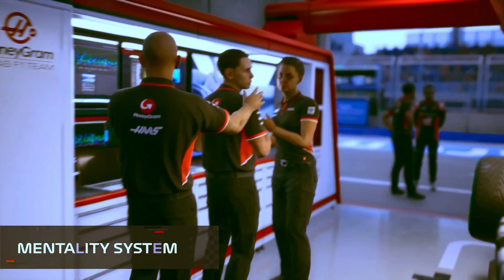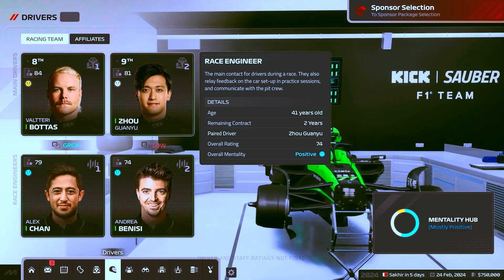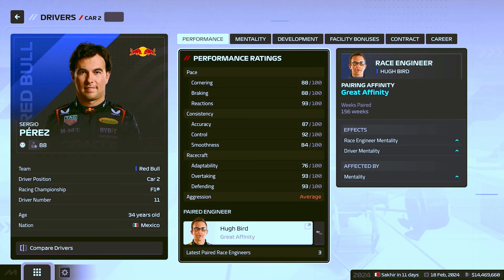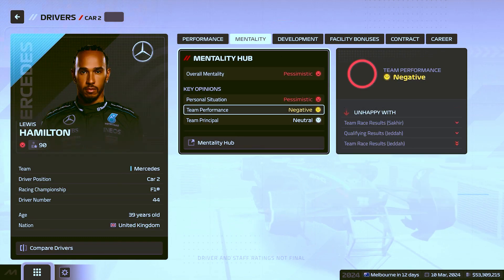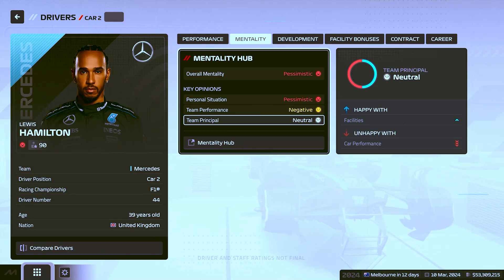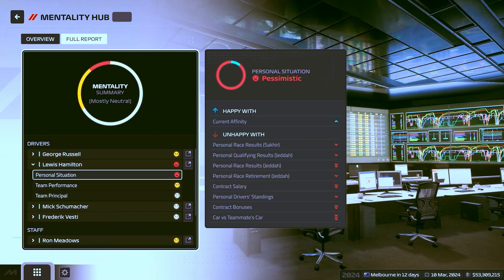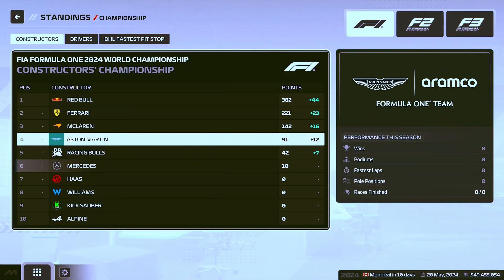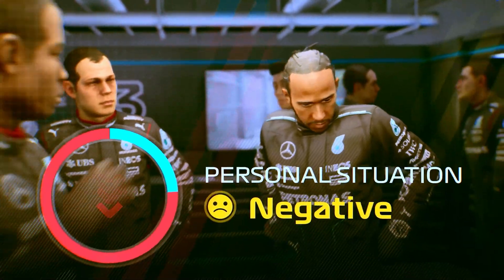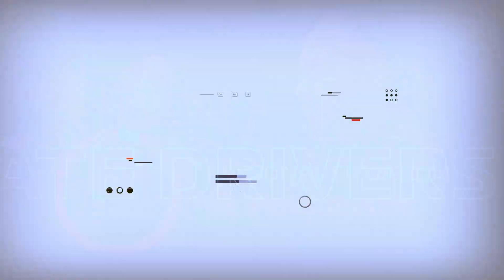The dramatic world of F1 comes to life on and off the track with the brand new mentality system. Managing the personalities and needs of your staff and drivers now makes all the difference in your pursuit of points. Favouring a driver can create unwanted friction. Poor performance may leave your staff demotivated. Deliver results on and off the track to satisfy your team's demands to ensure their heads stay in the game. Your management style is the key to success.